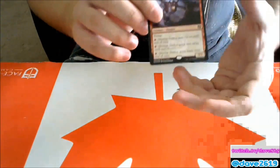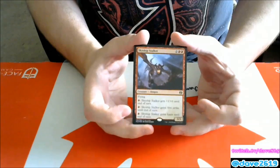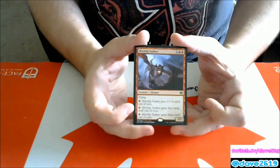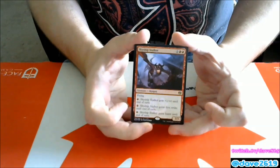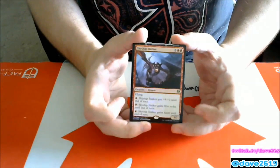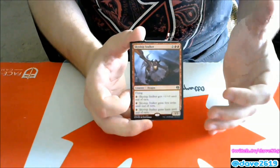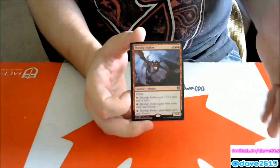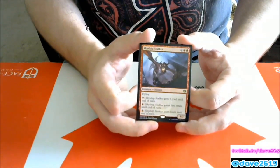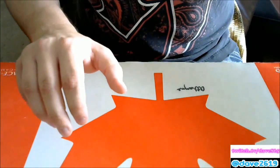Our first one is easy — the buy-a-box promo is Skyship Stalker. Two generic and two red for a 3/3 flyer. For one red it gets +1/+0 until end of turn as many times as you want; for a red it gains first strike until end of turn; or for a red it gains haste until end of turn. I think this could see play in competitive standard, and it's obviously a limited bomb. For five mana it's a 3/3 flyer that can gain first strike and get as big as you want for as much red mana as you have open. I can see it being the top end in a red-black or red-green aggressive deck.